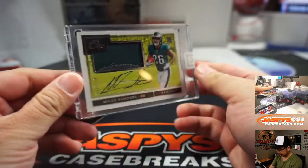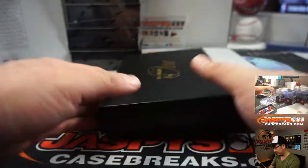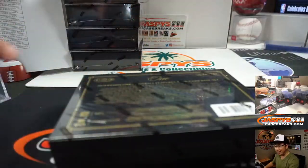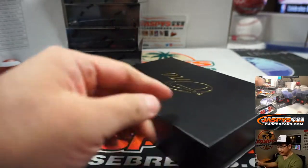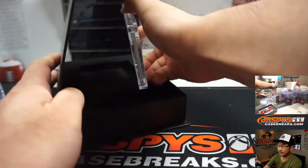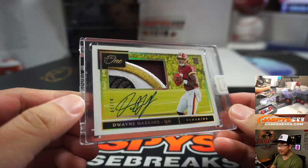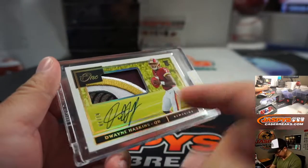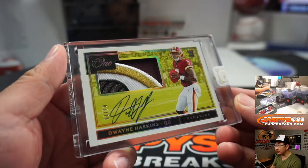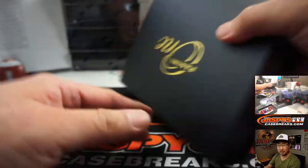Next box is Miles Sanders, two-color patch auto, 13 out of 199, for the Fly Eagles Fly — Josh Pruce on the board. There's Dwayne Haskins, one out of 10. Nice. Chad B with the Redskins. That's a nice bit of the logo right there — pretty nice, good looking one.